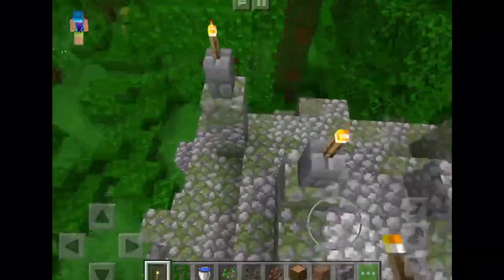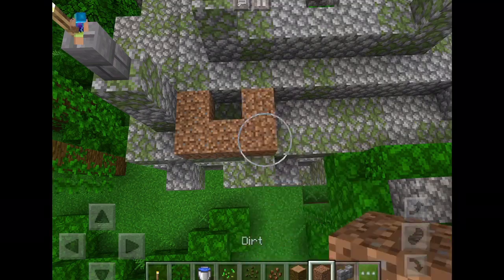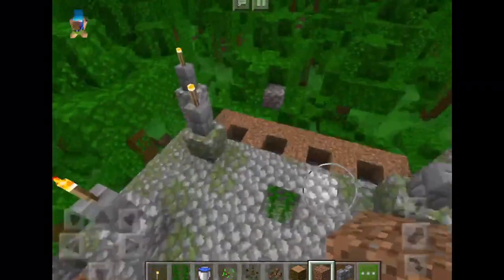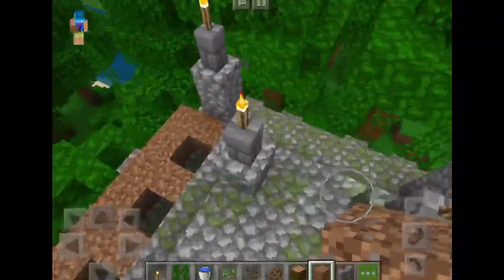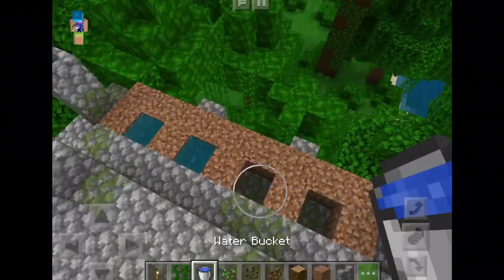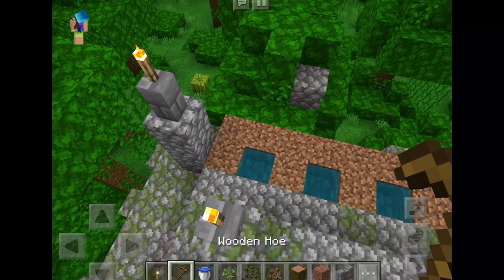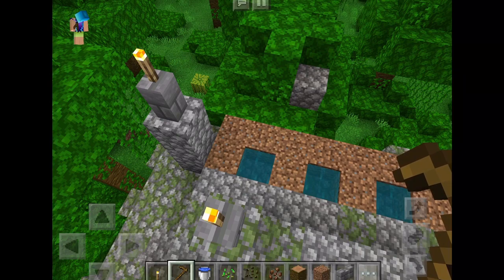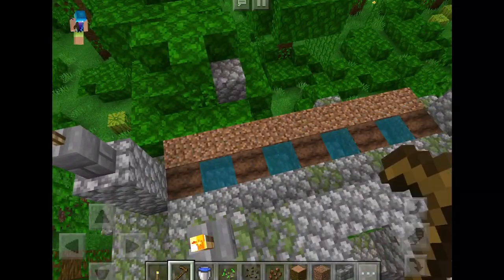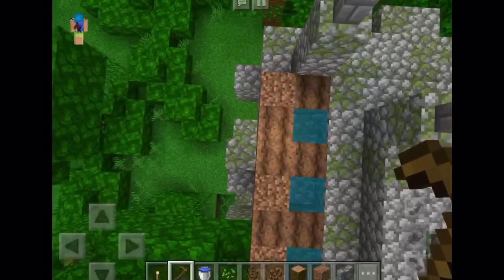Once you're done, we're going to make the layout. Do this kind of layout and repeat it on the other side — it's only going to be on two sides; on this side there's going to be nothing. Fill those holes with water. Then take your hoe and hoe only specific parts: hoe the bits next to the water, then hoe the bits in front of the water.